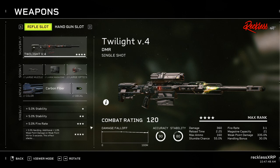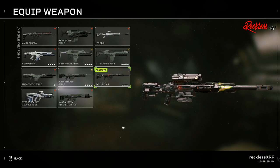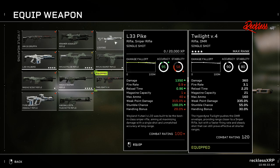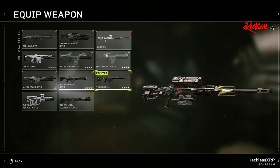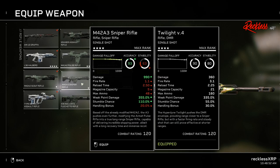For the perks, the first two tiers give me plus 5 stability, and then on the third tier gives me plus 5 fire rate. As for the fourth tier, we get plus 5% handling and an additional 1% weak point damage on weak point hit for 3 seconds — and this effect does stack. If you wanted to use another type of weapon, I highly recommend the M42A3 Sniper Rifle. You may not like Sniper Rifles, but this one is a beast — and I would use the same mods I'm currently using on the Twilight V4 on the M42A3 Sniper Rifle.